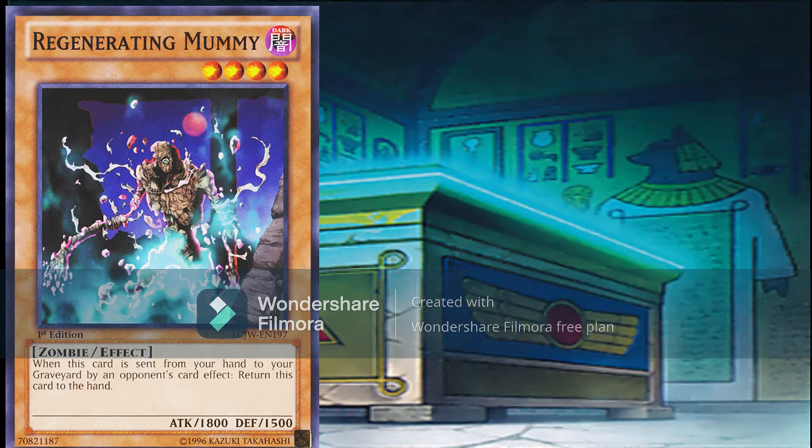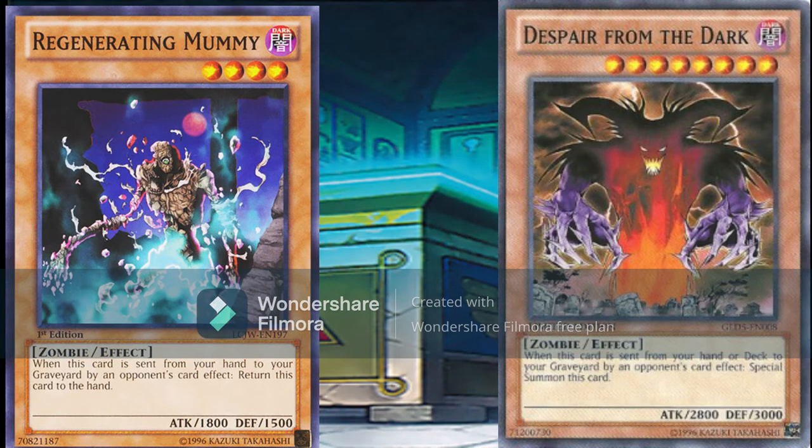If you want to play a more casual deck, you could also run Despair from the Dark, a 2000 attack monster with the same effect as Fear from the Dark. Obviously nothing you'd run in competitive builds, as you don't want a two-tribute monster stuck in your hand — but it is hilarious when your opponent turn-one Duos you, only to have this massive thing drop onto their field.